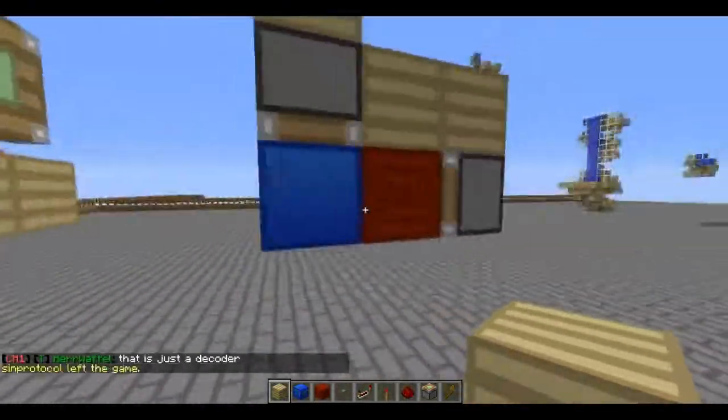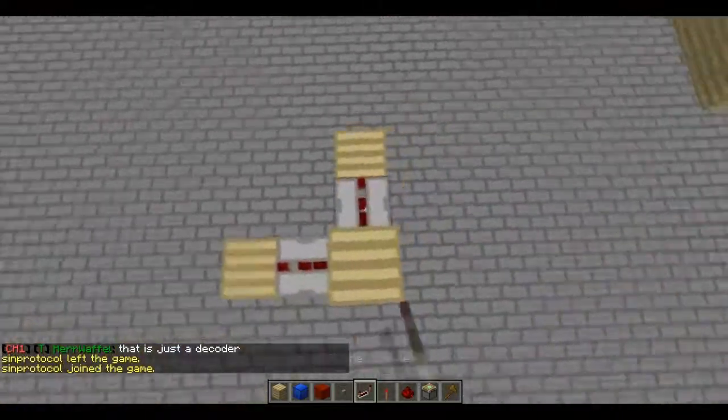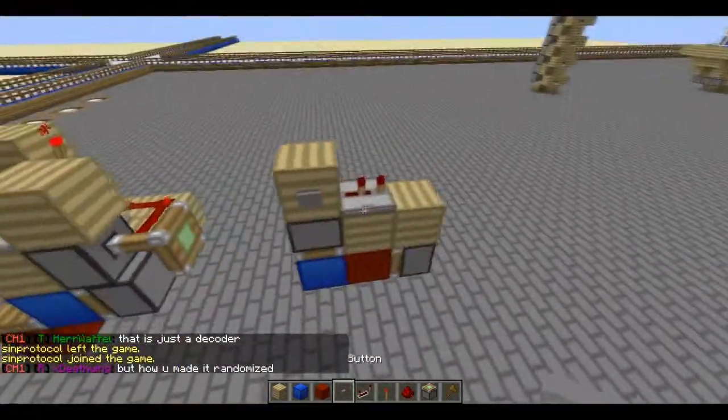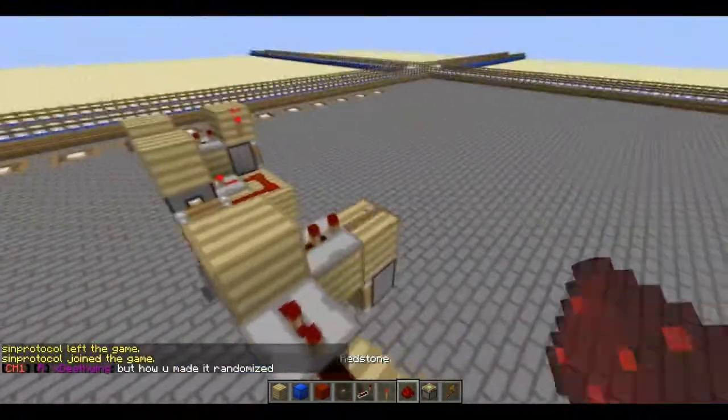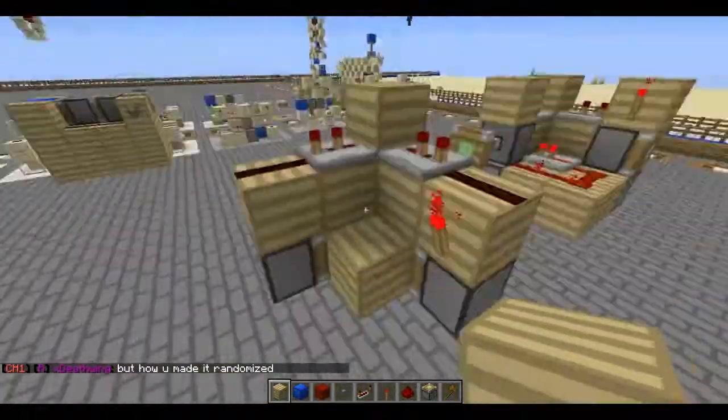You just have your normal sticky pistons layout with your two blocks, which is included already. Again, two repeaters going out on two ticks. Now make them go into redstone.